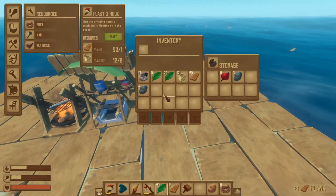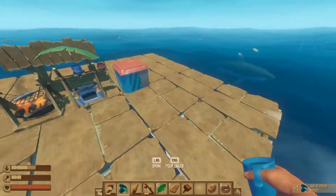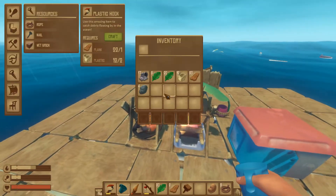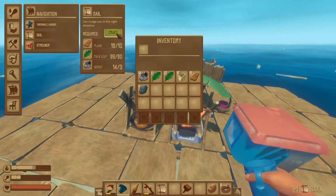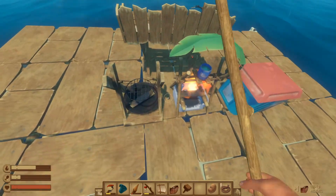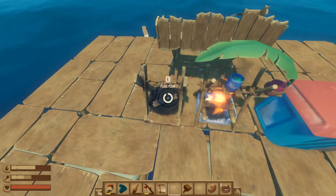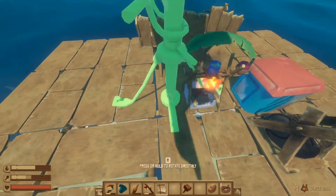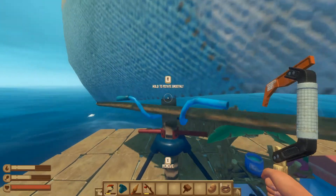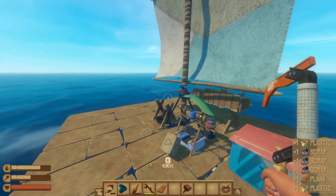For the plank — how close are we to a sail? All right, that explains it. Let's eat real quick and then I'm gonna move. Nice, we got a sail! There we go, cool. Finally got the sail, dude, I'm excited!